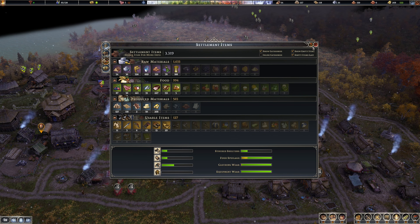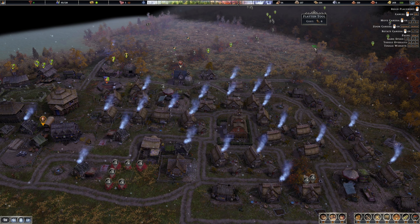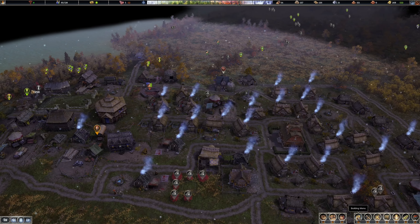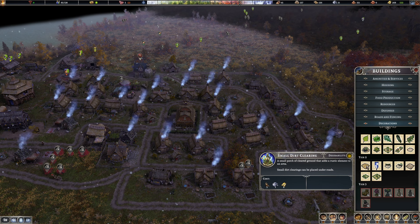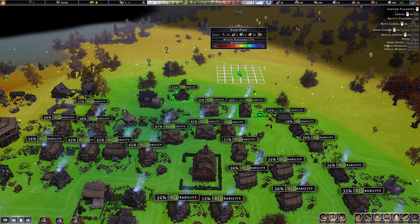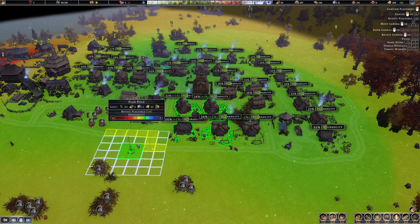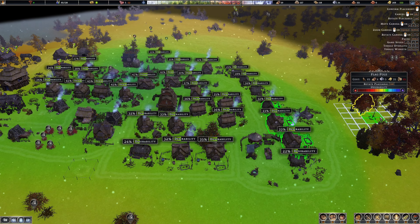I'm trying to remember the shortcut key to see the decoration levels or desirability levels. If you put a flag it gives it two percent, that's pretty good. Let's see — 37, 34, those are all good. Oh, down here needs a little bump. They can kind of stack, but...